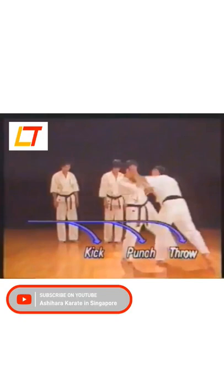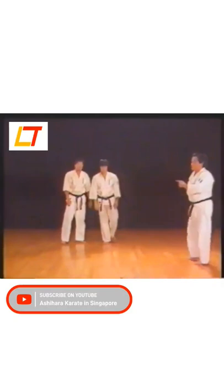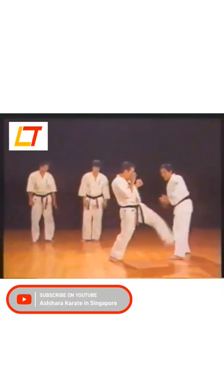Execute a low block with your left hand, drive his kick to the left in order to prepare for your counter-kick. If you intend to throw him, block along your body. In the case of punching him, lead him into the center and then deliver the punch.